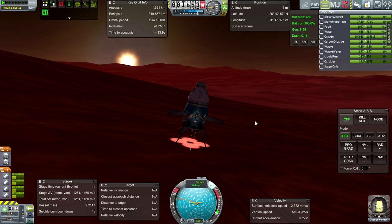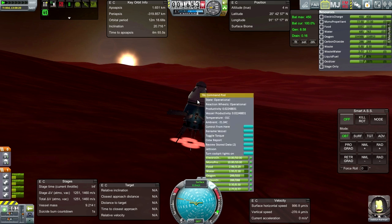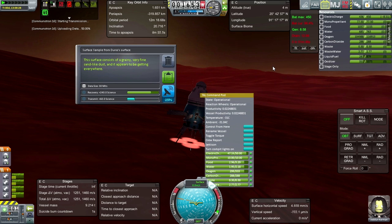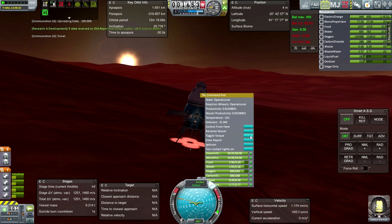Let's transmit the EVA report while we're down here — review stored data, EVA report, let's transmit that one. We'll maintain the surface sample. I wanted to do the EVA report from the ladder as well. Keep the data, forward. Review that — transmit that one. Much science gotten.